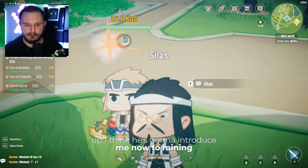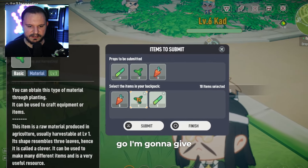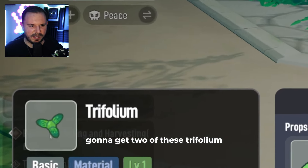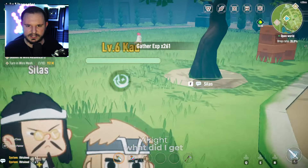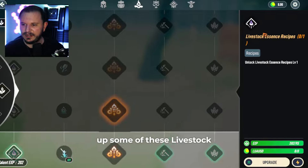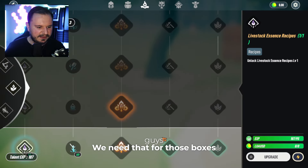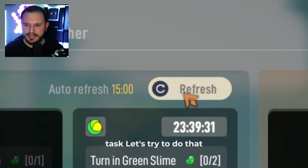I think he's going to introduce me now to mining. I got your things that you needed — giving you two bamboo, two trifolium, and two carrots. I got experience, so we go to farming now and should be able to level up. We need livestock essence — remember, we need that for those boxes. So we can also refresh the token task. Let's try to do that and see what happens.